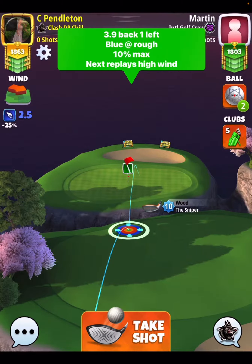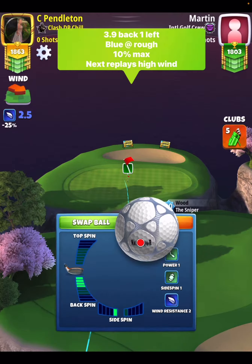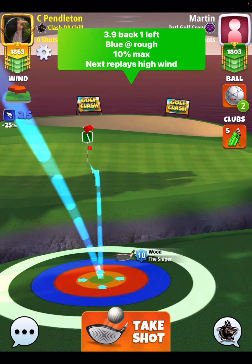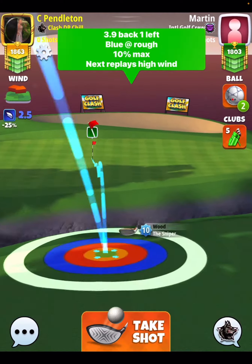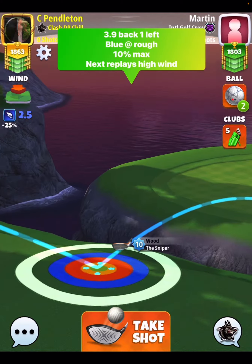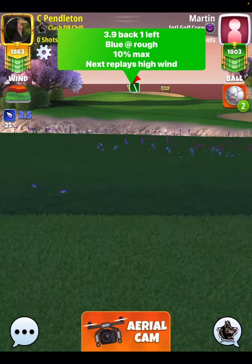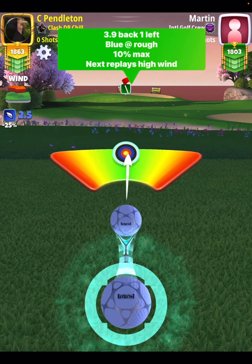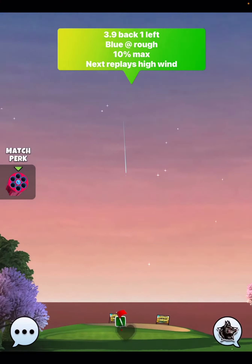Right off the bat, you can go 3.9 back, one bar side spin to the left, which you'll see here. Then I'm going to move my blue ring to the top of the rough line, and I'm trying to find the right position. You'll see here in 2.5 mile per hour wind, I am just barely aiming to the left-hand side of the flagstick — almost a center of the flagstick, but just barely favoring the left-hand side.